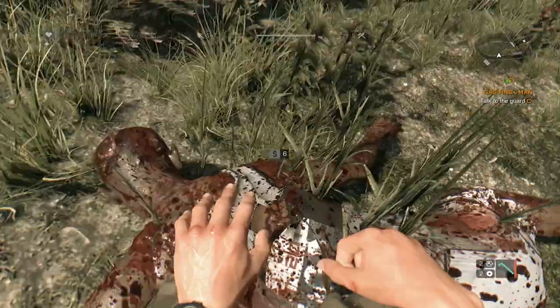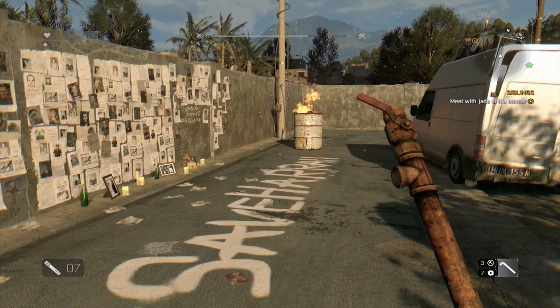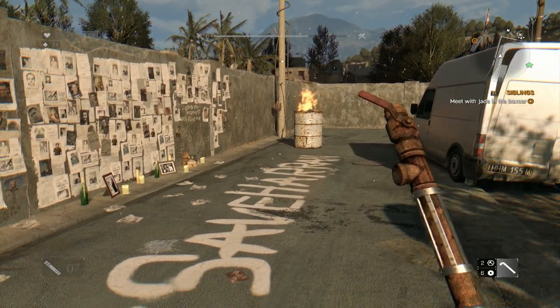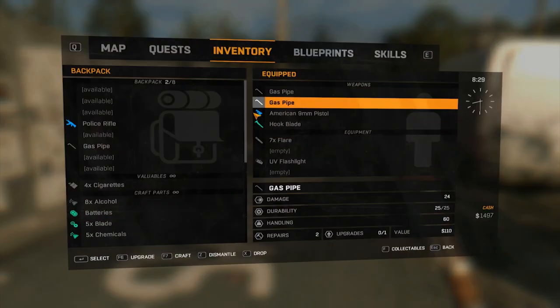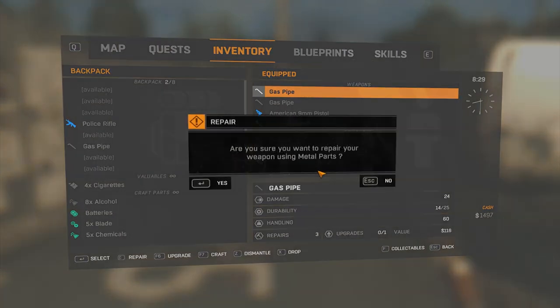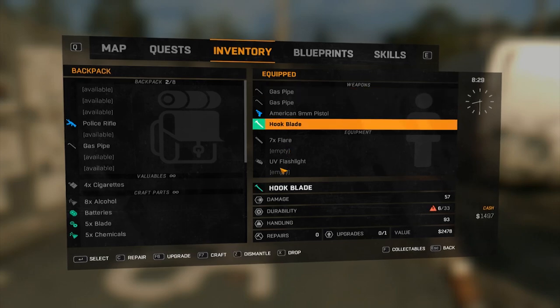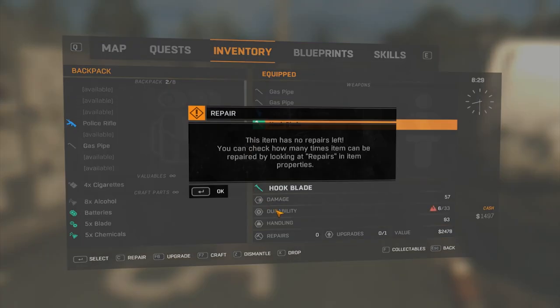This will also assist you in repairing weapons. Repairing weapons is vital if you allocate so many resources into upgrading them — of course you want to maintain them. You can repair the item by pressing R outside of the menu, or by pressing C in the item menu. You can see how many repairs the item has left in the bottom right, so unfortunately they cannot be infinitely repaired.